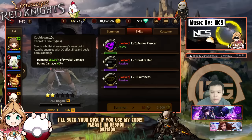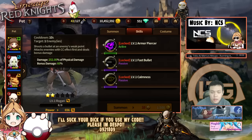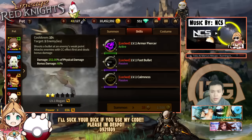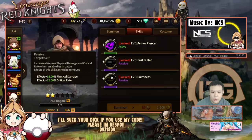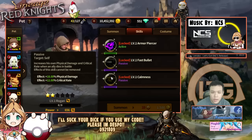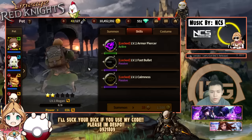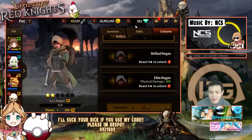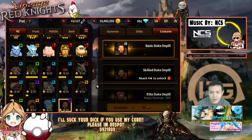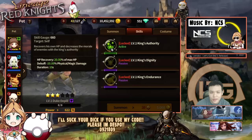80% armor breaker. He attacks enemies with CC attacks first and deals bonus damage to enemies that have CC effects. He also increases all physical damage and crit rate when an ally dies in battle. I think this alone makes him good enough to use in a raid team — he's the last guy I need for my full armor break raid comp. So basically he's an armor breaker with a special effect that gives him bonus stats when his allies die.